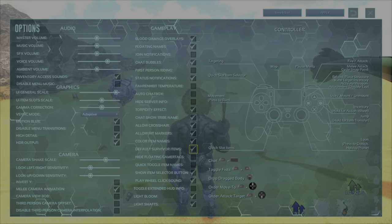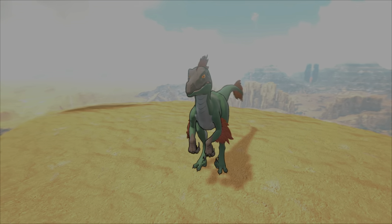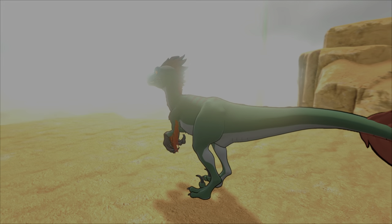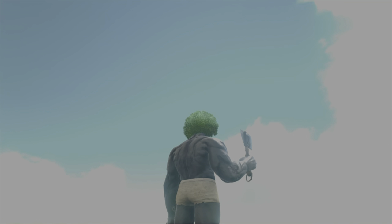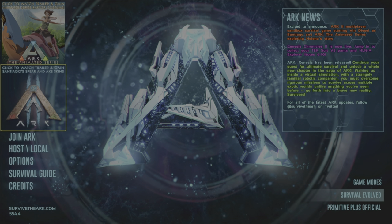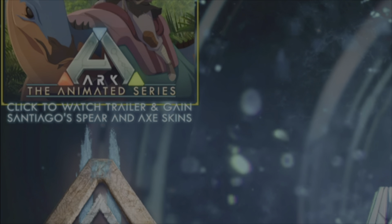The first thing you're going to want to do is go into your menu and tick the option 'default survivor items.' This will ensure when you unlock the skins, you will have access to them every time you respawn or transfer servers, and will of course need this in the path to unlocking exosuit pants. The very cool cel-shaded comic-looking raptor skin that you can equip to any kind of raptor, including a tech raptor, the primal Ark 2 spear skin which you can equip to a spear or a pike, and the flashy hatchet skin that you can equip to a hatchet — stone or metal — can all be unlocked simply by going to the main menu on Ark and watching the relevant trailers in the top left-hand corner. It literally says to watch these and gain the skins.